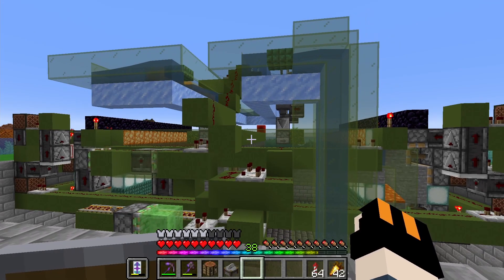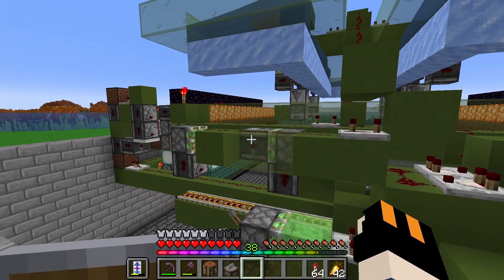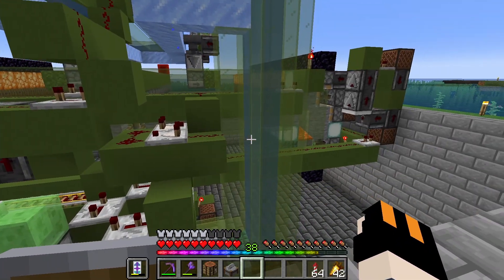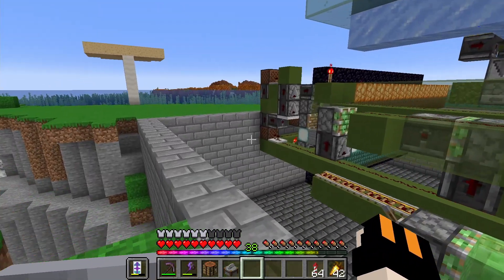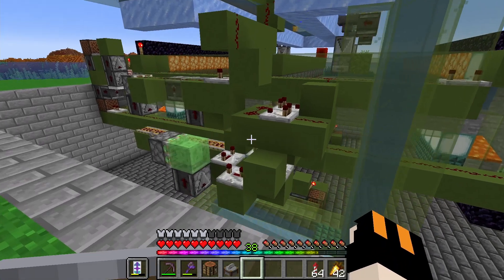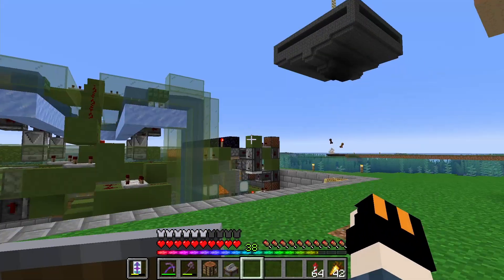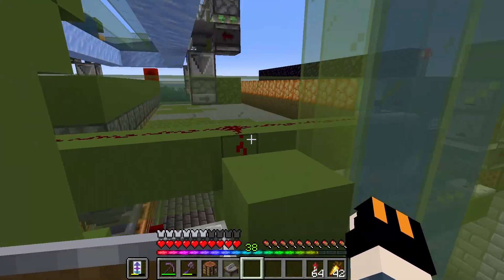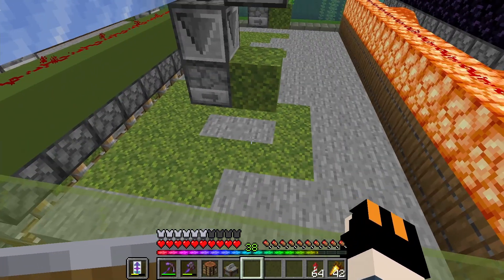The farm is now finished a couple of hours later. I decided not to show the building process because, as you can see, it's a little complicated. It's an Ilmango design — I'm going to link his video in the description so you can follow along if you want to build this yourself. I'm going to jump inside here and explain how it works, and later we'll focus on the build going around it.